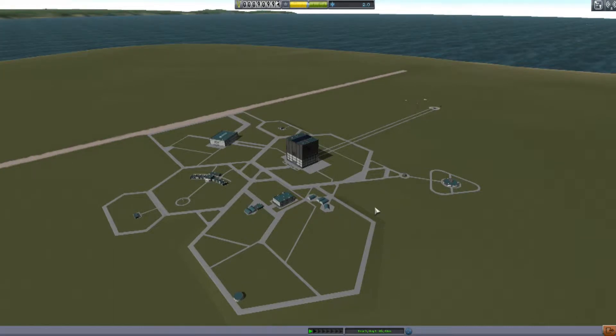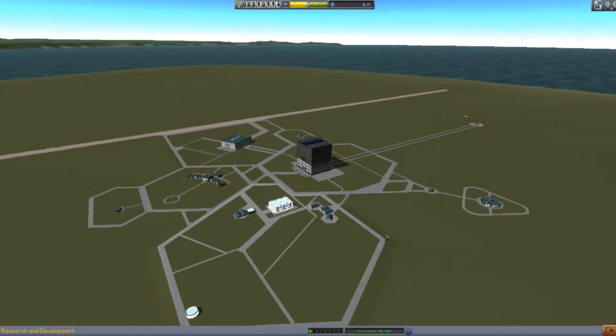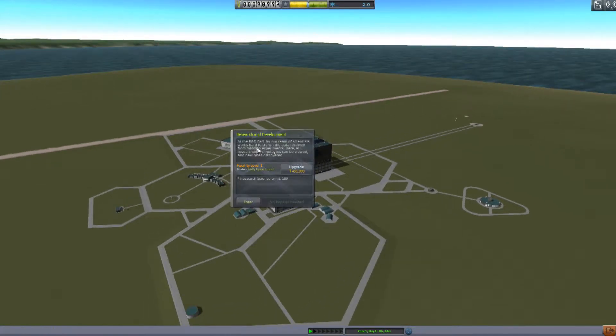The last mission we did was one of the last basic missions we're going to have to do. Now our team of scientists work hard to crunch data received from missions and experiments. Here all research technologies can be viewed and new ones discovered.